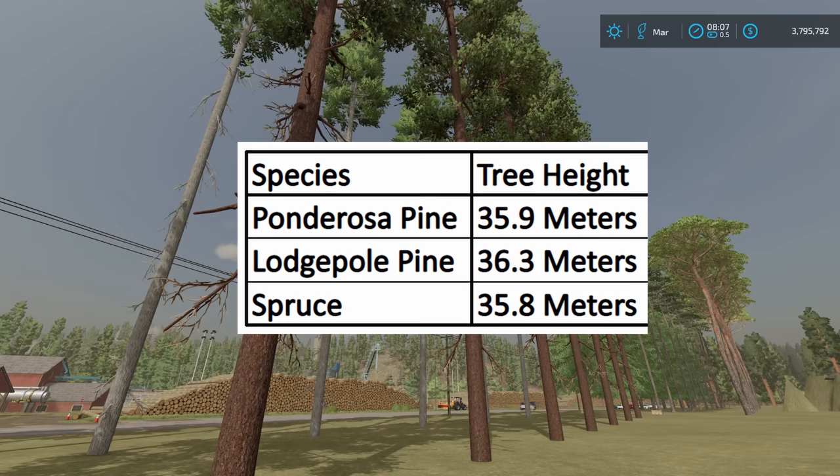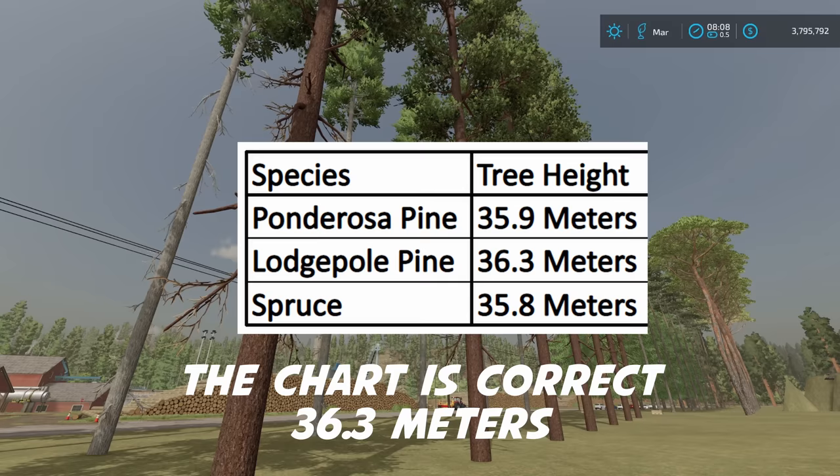On the left-hand side of the spreadsheet, I've got the ponderosa pine, the lodgepole pine, and then a spruce, because I wanted to compare spruce against these other two — it's a control. We knew roughly how it performed from the original base game portion of Farming Simulator 22. Another thing I wanted to point out is the tree height. All of these are very close together: the ponderosa pine is 35.9 meters, lodgepole is 36.5, and the spruce is 35.8.